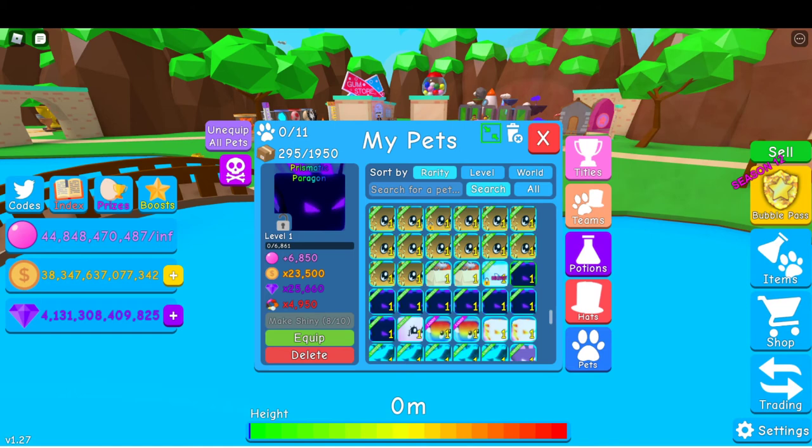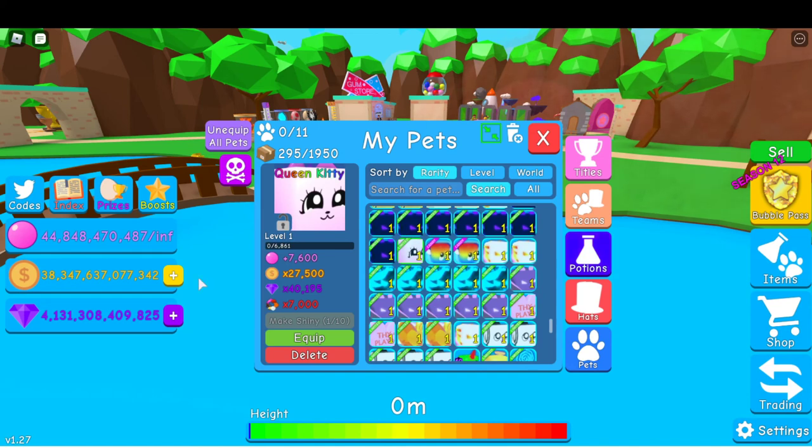8 Prismatic Paragons at 5 each, so 40. Queen Kitty — put that at 50, because it was a reward pet. 2 Topaz Souls — I'm going to do 70 each, so 140.